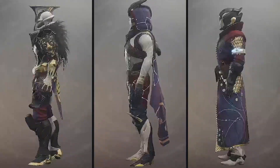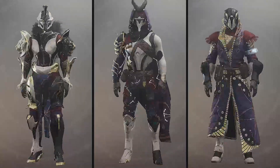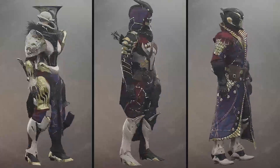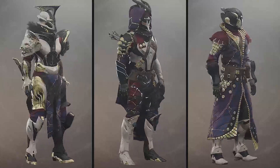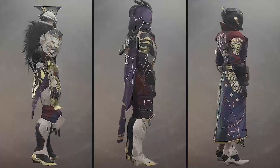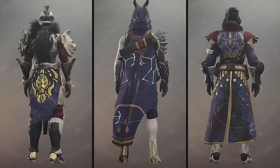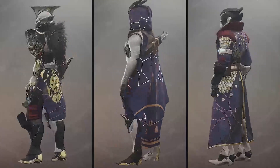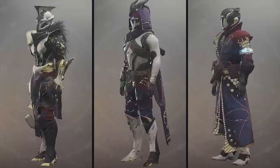Last but not least, we have the Eververse exclusive set, the Empyrean Cartographer gear. You'll only be able to get this through Eververse — engrams earned from the seasonal ranks and from straight up purchasing them from the store. This set is super wacky all over the place, the shader doesn't necessarily help in showing it off at all, and I absolutely do not like the Warlock set — it just looks weird to me and I can't quite place exactly why. The Titans and Hunters are both dope — the Titan helmet is frickin' sweet and the gloves have awesome design. Everything about the Hunter is right up my alley.